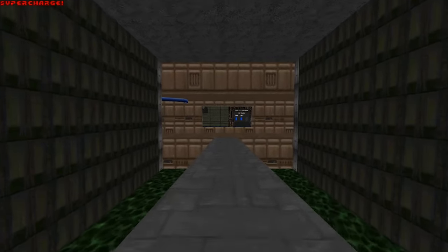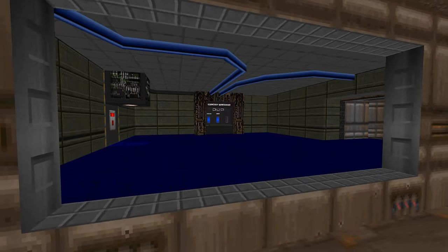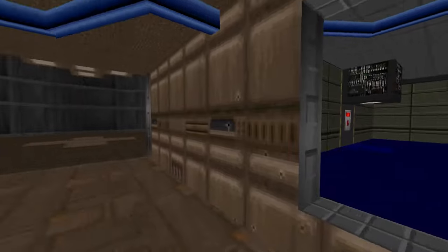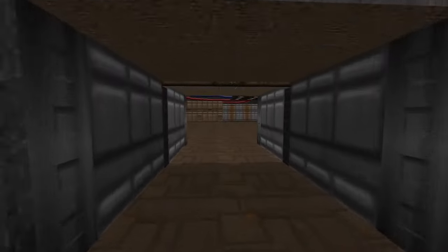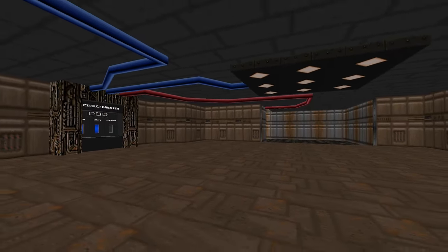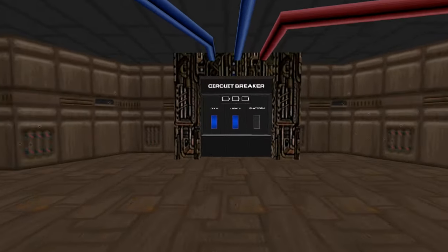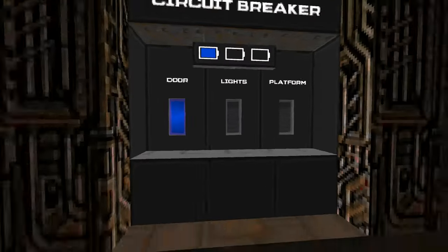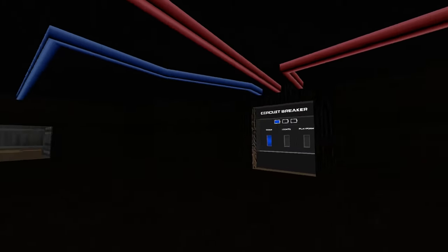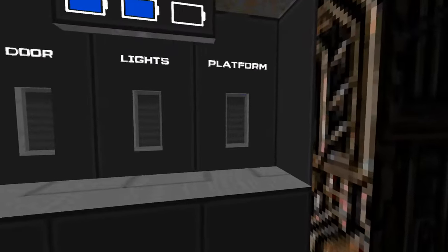That is my attempt at recreating Dead Space's circuit breakers inside of Doom. It's definitely not perfect and it doesn't look all that great. If you really sat down and took a lot of time you could make the breakers themselves look much fancier, and you could probably do a better job with the pipes — maybe use 3D models or voxels to position them better. But at the end of the day I'm really happy with the functionality, and I think I totally nailed that aspect of it. These breakers basically function just like they did in Dead Space.